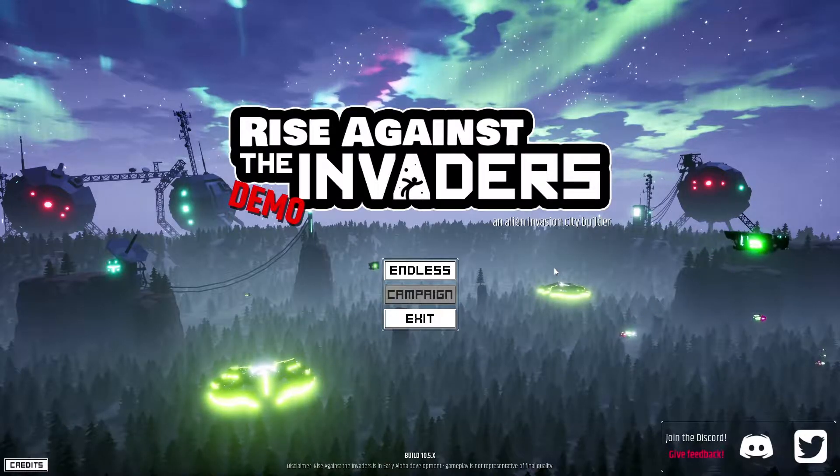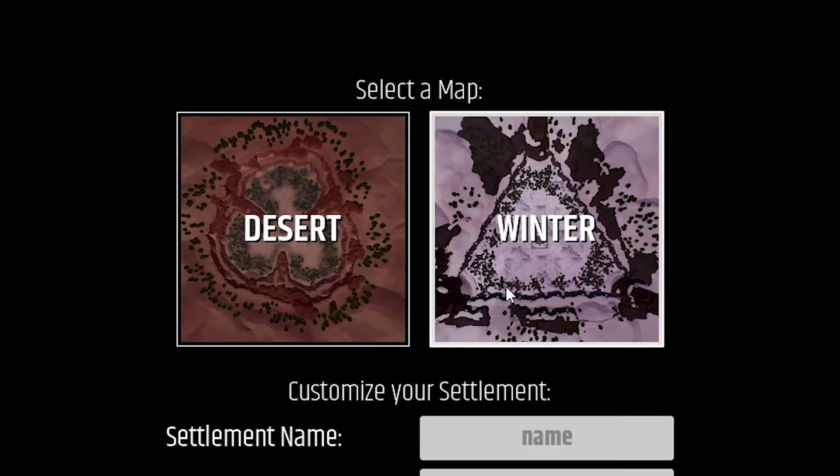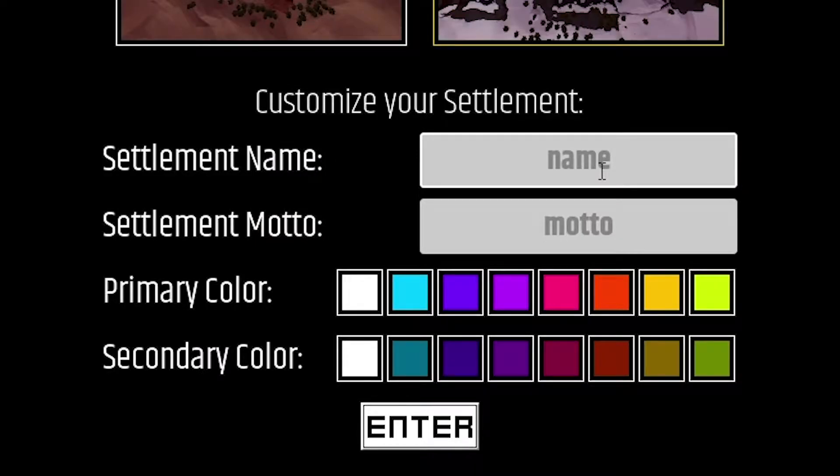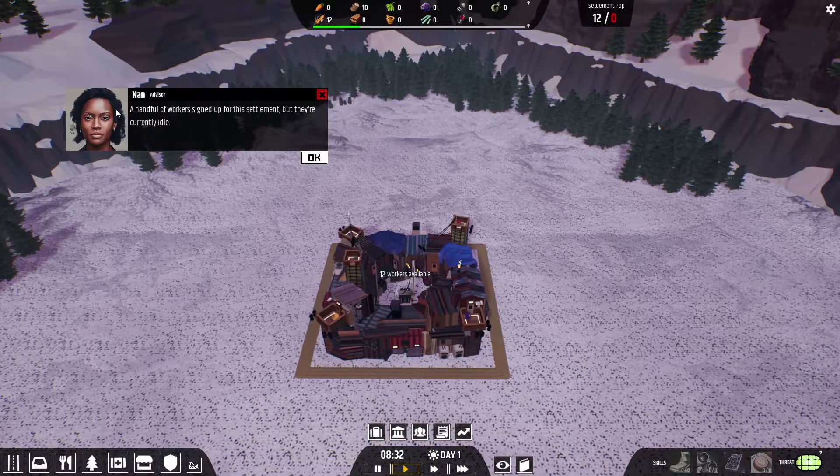Hey there, Shafel here. Today we're checking out Rise Against the Invaders. We are going to choose a winter terrain, settlement name: alien resistance, and settlement motto: alien pew pew pew. This is Nana, our advisor.